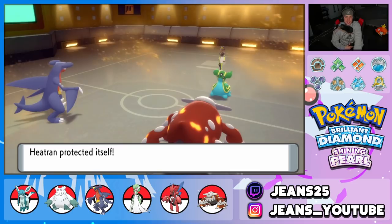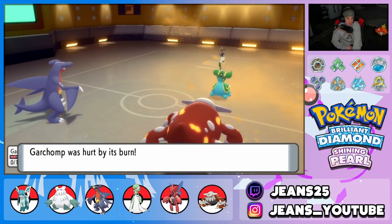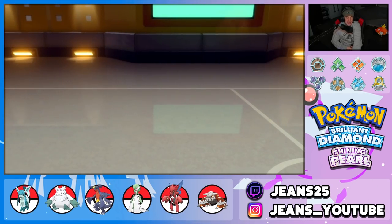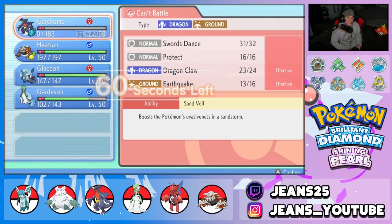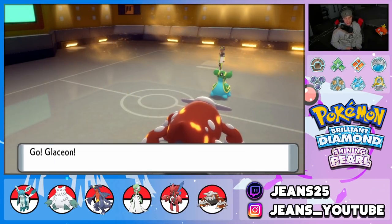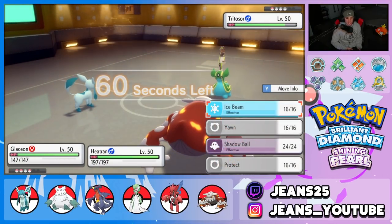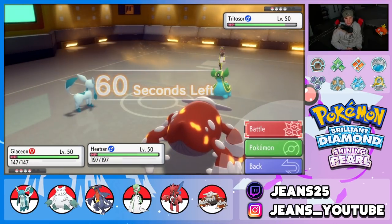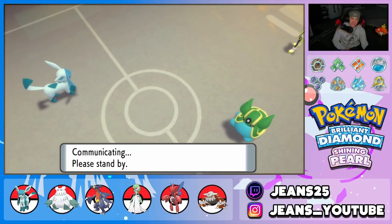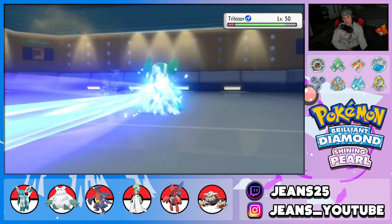Earth Power comes in but Garchomp goes down. We bring out Glaceon and I think this match is GGs — 100% light work. He might cancel the battle. We do get Glaceon out and I drop an Ice Beam — it's neutral damage through the Light Screen. Not too shabby. No special defense drop from Flash Cannon, and Glaceon soaks up an Earth Power with the Shuca Berry.